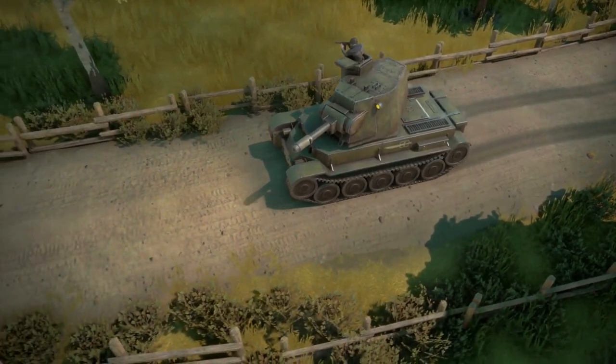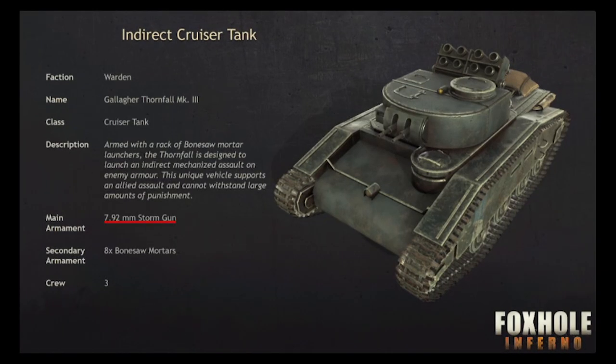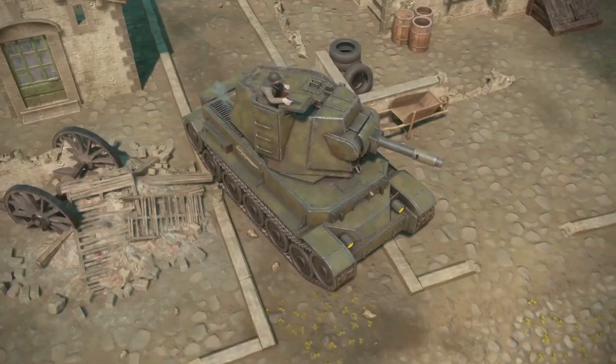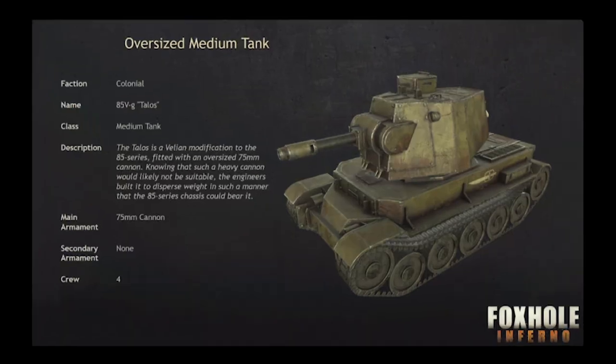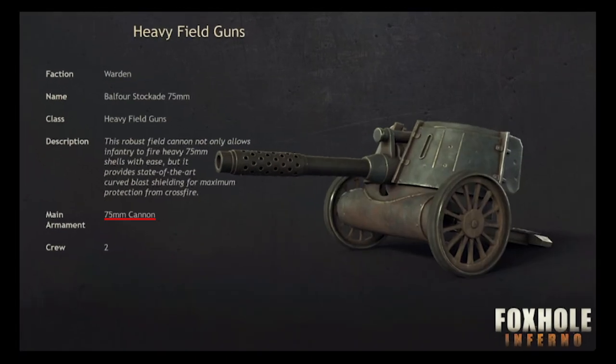There's also some new toys for tank players. Blueberries get the Thornfall, an Outlaw with a cute little storm gun on the front, and a deadly bone saw mortar platform on the back. The Legion gets the five-head tank, a Falchion with a 75mm main gun — the same type of ammo the Warden heavy field gun uses.